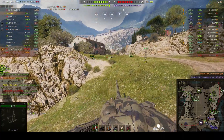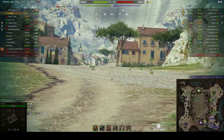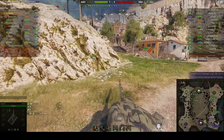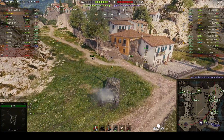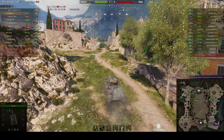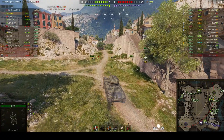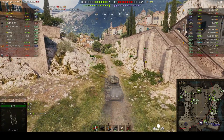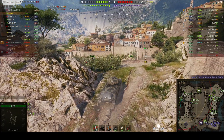Is he going to turn left or go straight up onto the heights? Looks like he's having a quick look to see if anybody's defending that corner first. The Polish mediums are fairly new to the game — they were only brought in with the last patch, and everyone at the moment seems to be scrambling to work their way up the line to get to the tier 10. Quite a few have made it already, but some are still working on it.